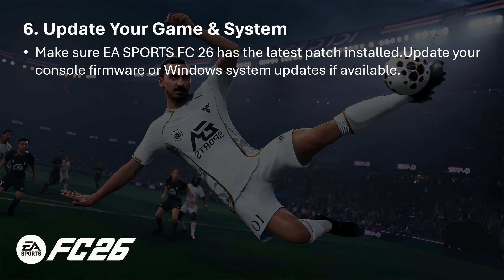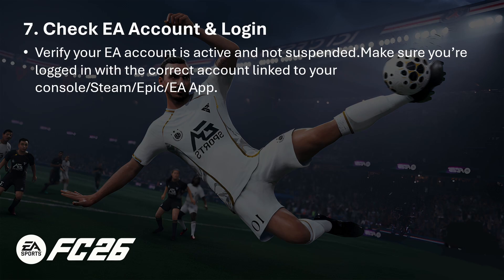The sixth method is to update your game and system. Make sure EA Sports FC26 has the latest patch installed, and update your console firmware or Windows system if updates are available.